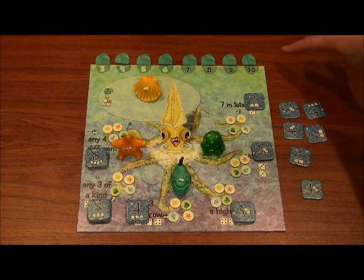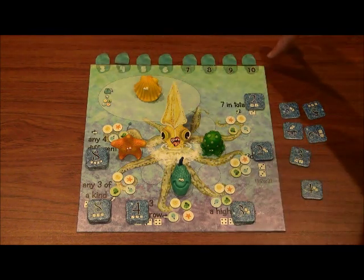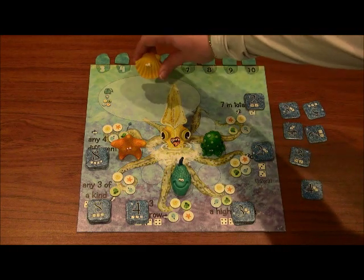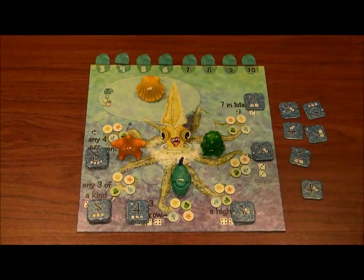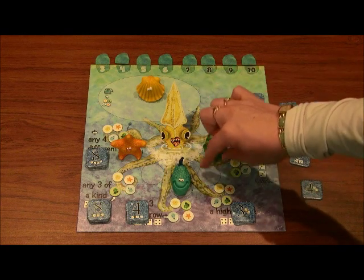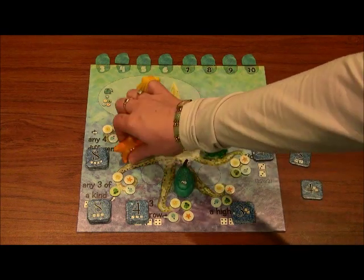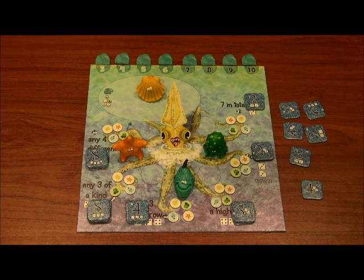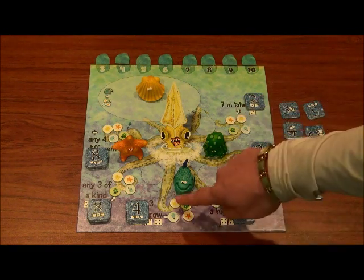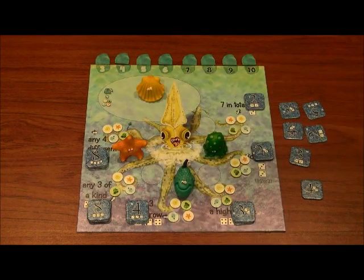Start by placing all of the Kraken tokens randomly along the top of the board. There are two blank tokens — you can leave those in the game box. Next, starting with the start player, they're going to place their character at the head of the Kraken. Going around the table, they're going to place their characters in every other spot around the Kraken track. Then take one of each friend counter and put those at each of these spots around the Kraken as well.